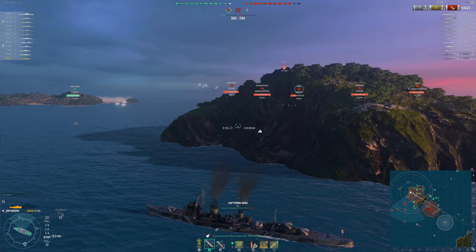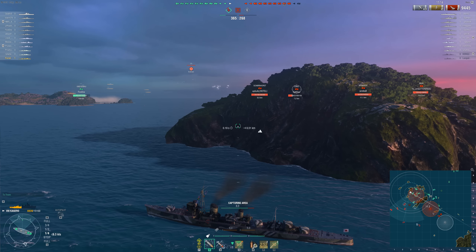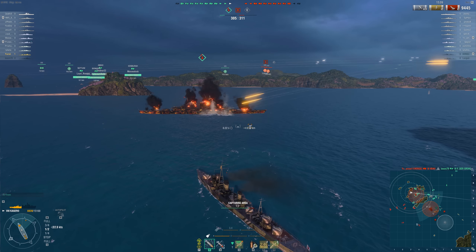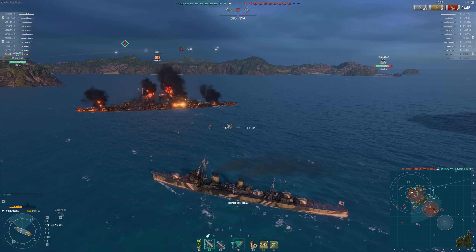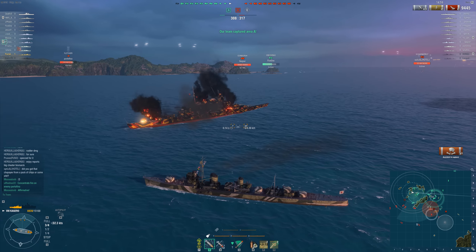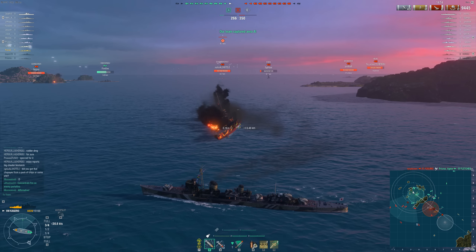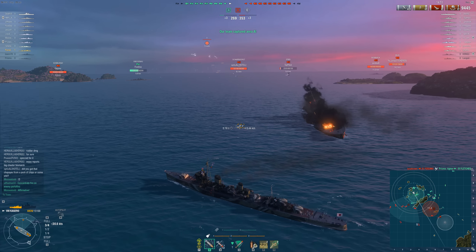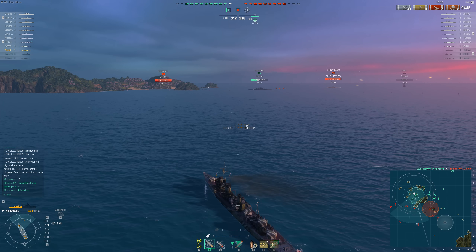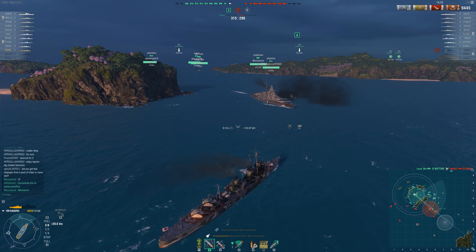Joining Minakaze at tier 5 we have Mutsuki, and if you thought Isakaze's guns were bad — oh my god. The stock Mutsuki has the same 12cm gun, the same abysmal 5-round-a-minute fire rate, and just to make sure you don't get any ideas about nasty gunfights, you only get two of them. The upgraded guns do have an 11-round-per-minute fire rate, but there's still only two of them. So Mutsuki trades away half her alpha strike for a DPM output that just about matches Minakaze's sustained damage, but with half the alpha strike.